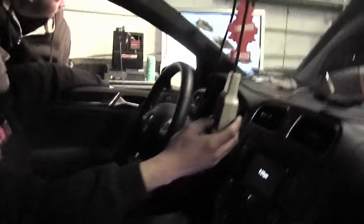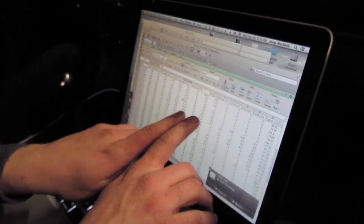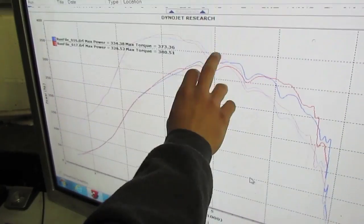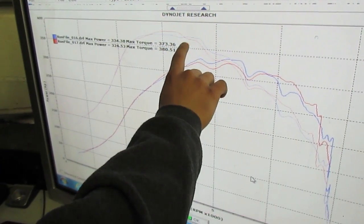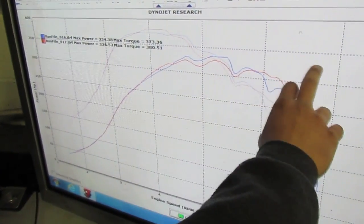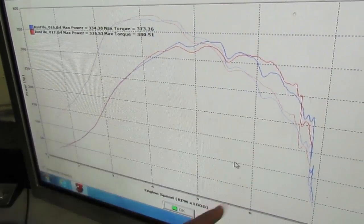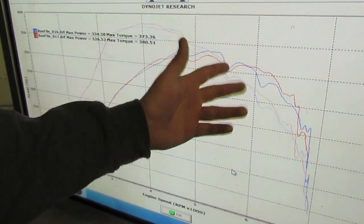We're obviously not having a problem until about 4,700 — that actually looks really good to about 5,000. We're going to increase the VEs and try to pick everything up from around 4,600 and carry this across as much as possible. The torque curve is nice and strong, but boost is dropping off and the duty is just coming down.